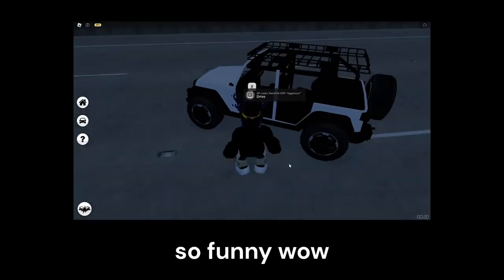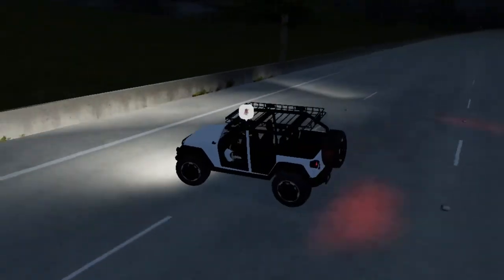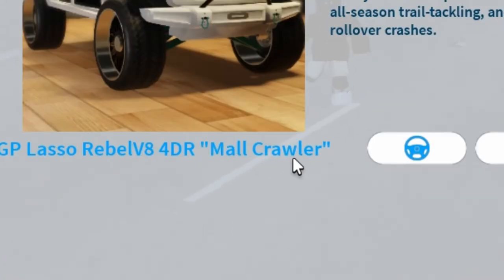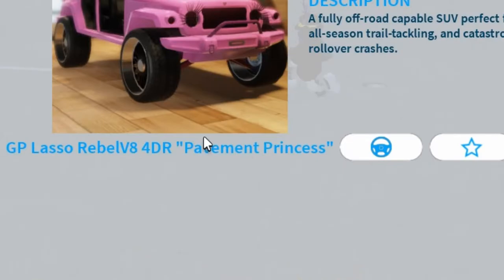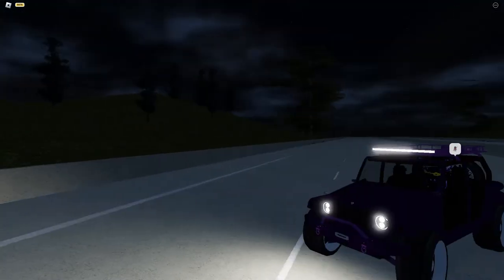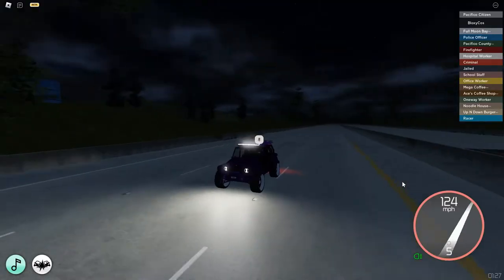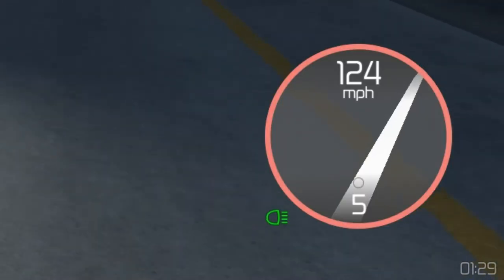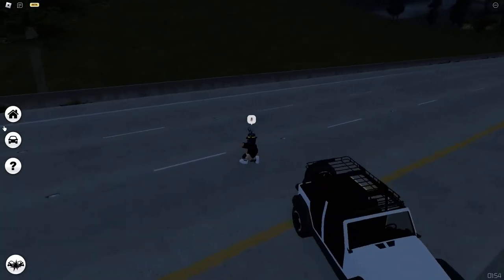Now we have another jeep called the Aggressor — it's 124 miles per hour, so it is a bit faster. The third one is a Mall Crawler, also 124 miles per hour. Now we have the Pavement Princess, which has eyelashes on the headlights — it is also 124 miles per hour.